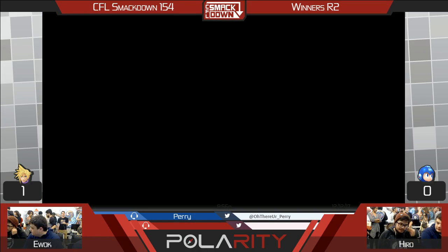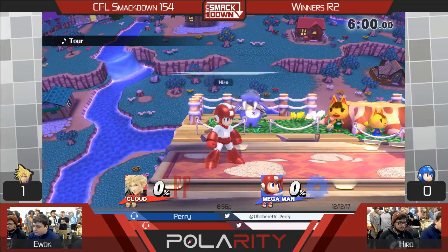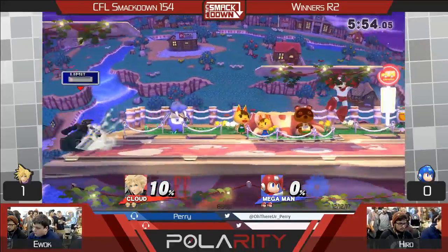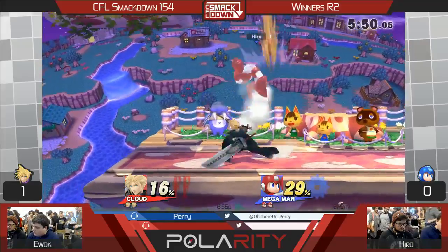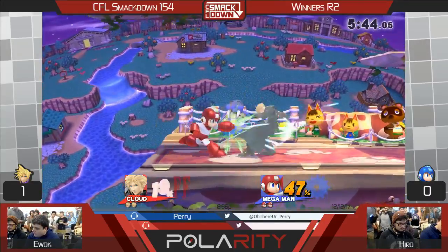What are Mega Man's good out-of-shield options? Because jumping — outside of having Metal Blade and maybe foot-stalling him — besides grabbing in this matchup, I can't really see him doing anything else. I feel like just sitting in shield is a lot better than a lot of these short hops. Trying to do something unsafe like that is going to get you much more damage.